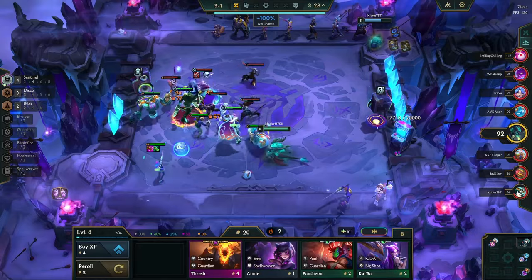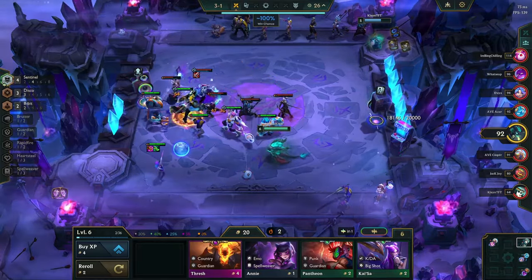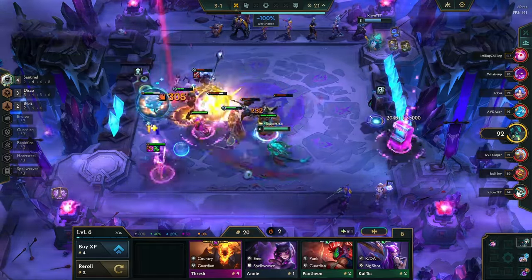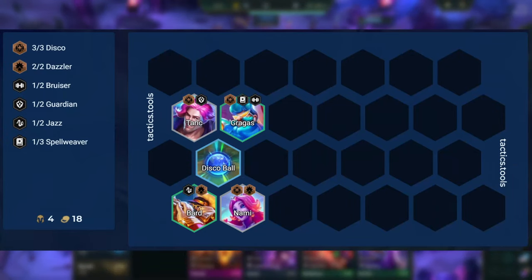In the early game you have a couple of options, but the strongest opener has a base of 3 Disco, and then the fourth unit is an AP item holder for TF. The ideal opener is 3 Disco with Bard as the item holder for TF. Bard can be replaced by another AP item holder, or by another tank that provides Bruiser or Guardian.